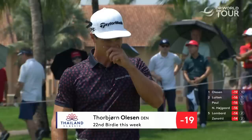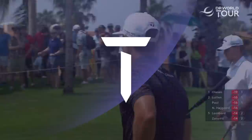It is the perfect start for Torbjörn Ollison. He moves to 19-under and he is three clear of Joost Louten, Yannick Paul and Nikolaj Hoegaard.